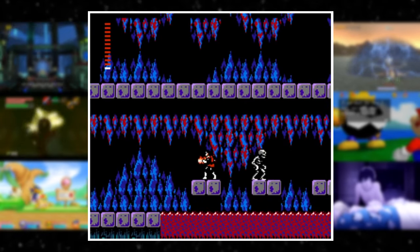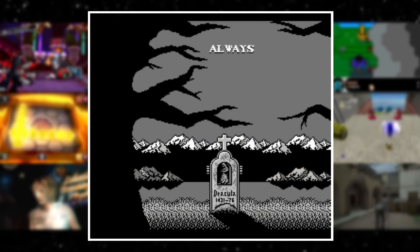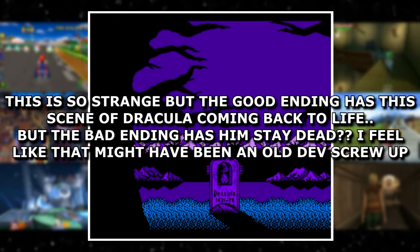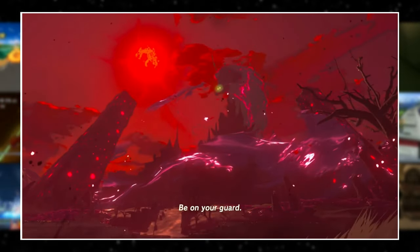The ending breaks down like this: 8 days or less for the good ending, between 8 and 15 for the okay ending, and 15 or more days for the bad ending. In Breath of the Wild, a blood moon occurs every 7 in-game days, or every 2 hours and 48 minutes.